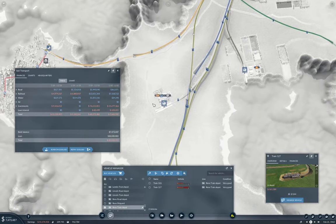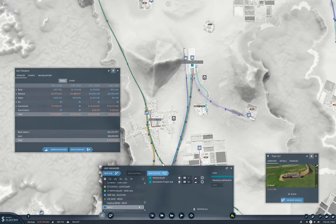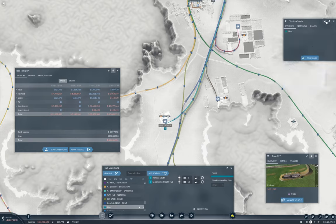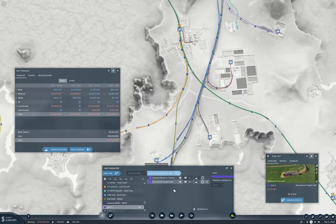And then in here - this is the flat cars. New line, here to here. This is Ventura Machines Factory. This will be CR Vent Machines to Sacer Hub - flat car. Now we go in here, we go in here, we grab this. New line, here to here, and this is Vent Machines to Sacer Hub - boxcar.